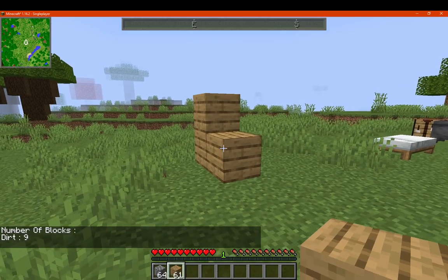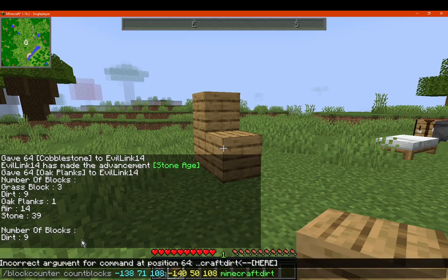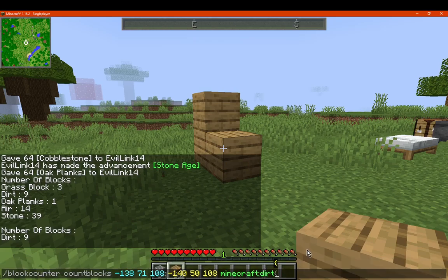So we just do that, only detecting dirt. So only dirt in that range, not others. I don't know if you can use a comma, so you may have to go about it in some other way to detect multiple block types — probably, if it's possible. But if not, it is probably just for one block type at a time.